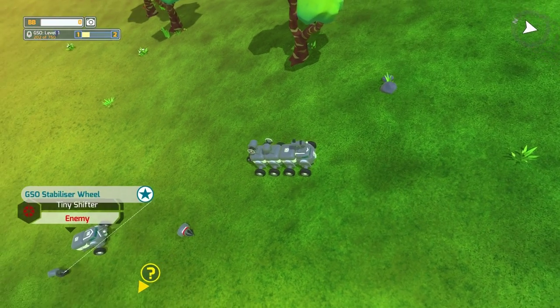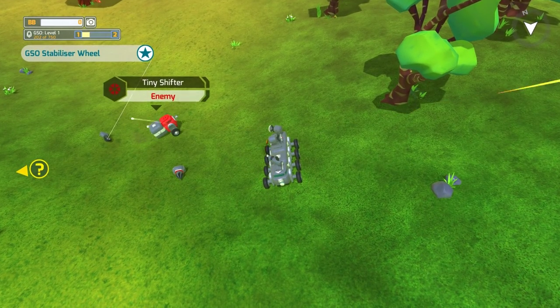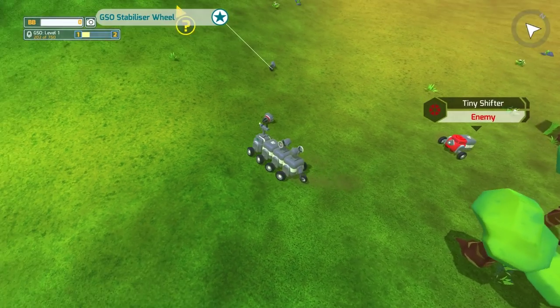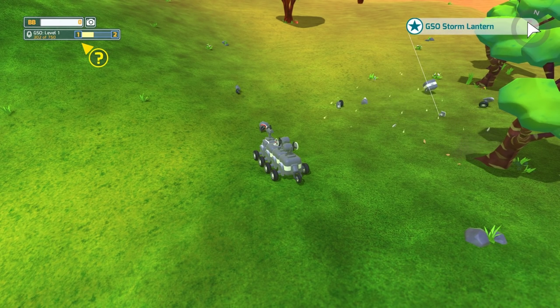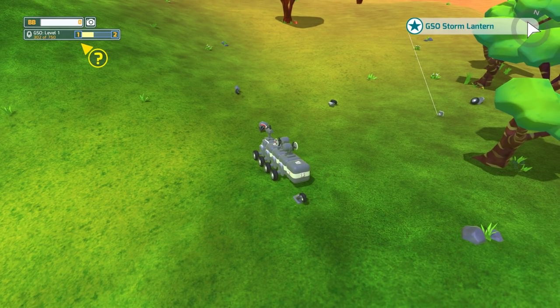One thing to be aware of: when you find new items you haven't discovered before, just picking them up and putting them on your bot gives you access to buy them later. Highly suggest that even if you don't need a new item, just pick it up, put it on your bot, take it off, and throw it down. The enemies know your weak points and will target the back of your bot where you don't have weapons — so it's worth adding rear coverage.